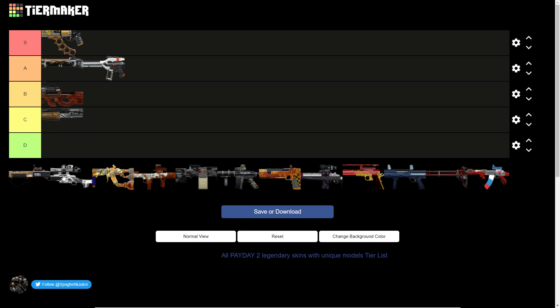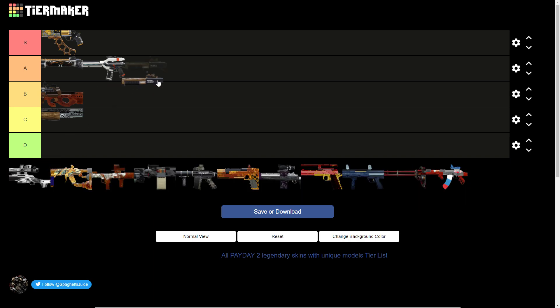The Renfield Legendary — it's just Bodhi's tattoos or masks on a Renfield, with a wooden grip. It's really not the best. The Hoxton Housewarming Shotgun — that's a B. It looks really nice, to be fair. In my eyes, it looks nice.